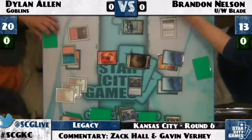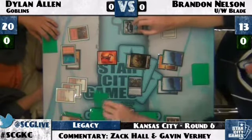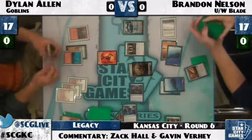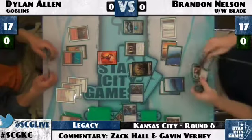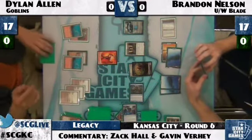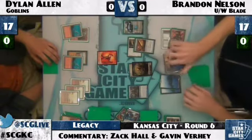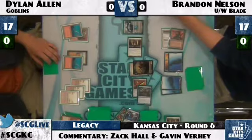Dylan blocks with a Goblin token, but if I were Dylan I'd probably just concede here. With time ticking down he has to win two more games and these games might go long. Dylan's reasoning might be that if the match goes to time, Brandon Nelson will probably be winning. Another Stoneforge Mystic fetches up Sword of Feast and Famine. Brandon's hand is fully stocked — even with Counterspell to hand now. Mishra's Factory comes down, and here comes Sword of Feast and Famine, equipping to Vendilion Clique — untapping all his lands and dealing Dylan a chunk of damage.